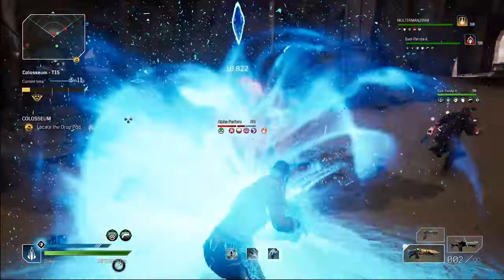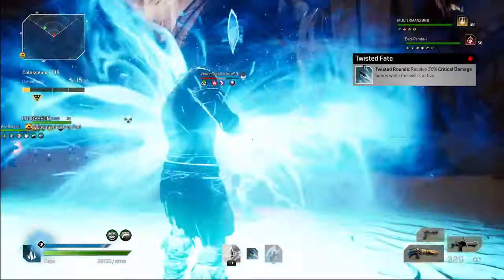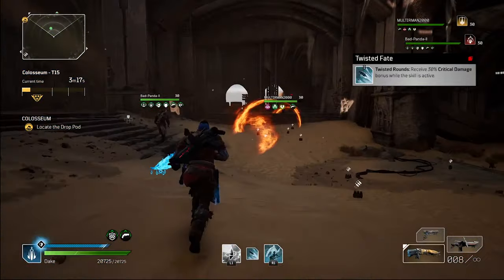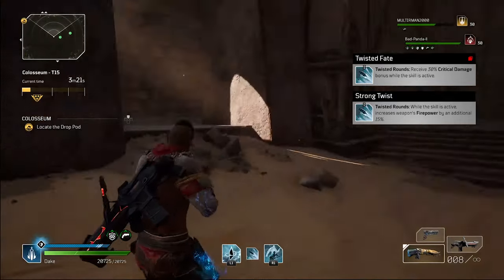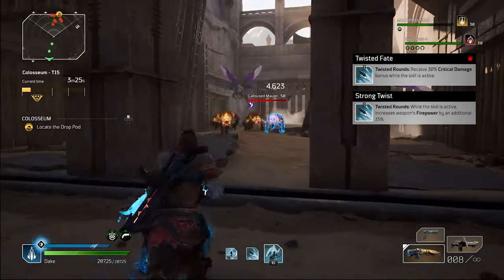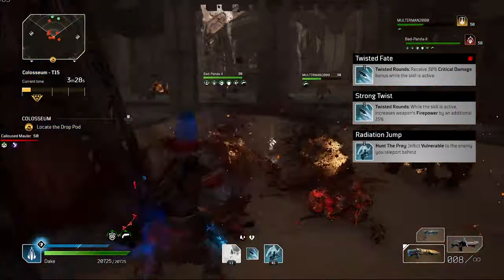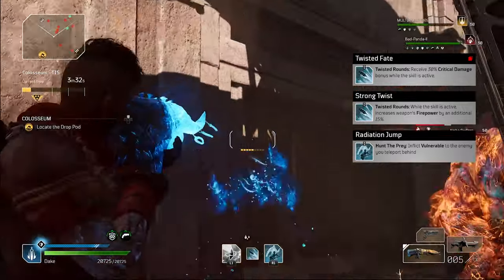Next are the armor mods. Twisted Fate gives 30% extra crit damage when using Twisted Rounds. Strong Twist increases weapon firepower by 15% when Twisted Rounds is active. Radiation Jump applies vulnerable when using Hunt the Prey.